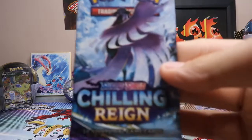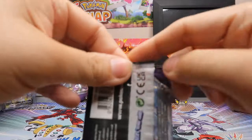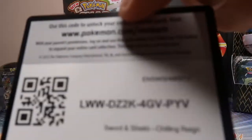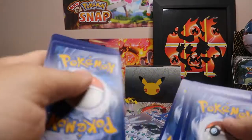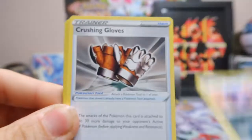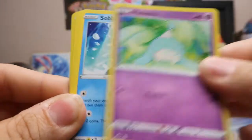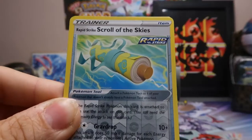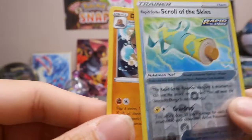Alright guys, last pack here — Galarian Articuno on the cover. Who knows, maybe we'll get the Galarian Articuno V card in this pack. Metal Type Energy, Whirlipede, Crushing Gloves, Honey, Cub-Fu, Hatena, Sobble, Boonsweet, Fur-Fru, Rapid Strike Scroll of the Skies is the Reverse Holo, and the rare is a Dugtrio.